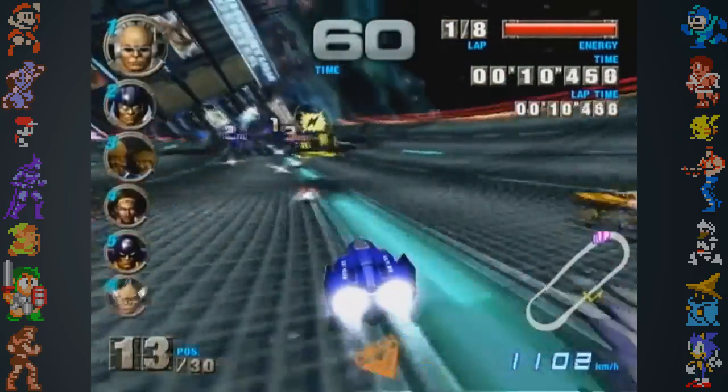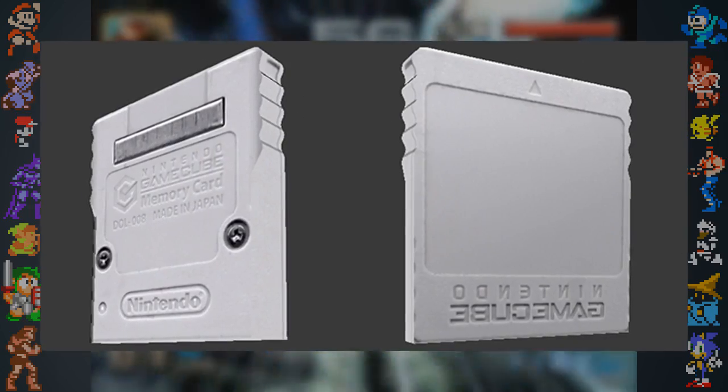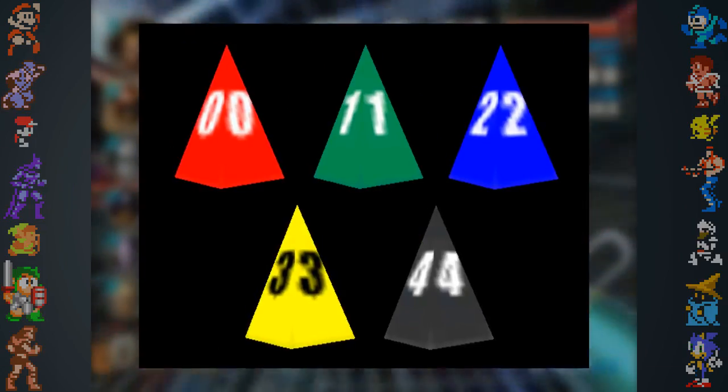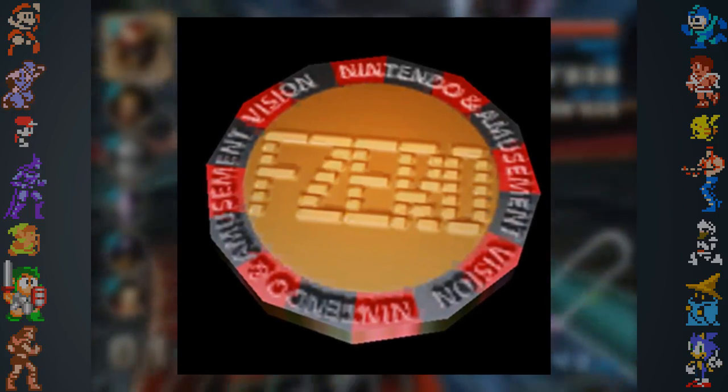A number of unused models can also be found within F-Zero GX's ROM. This includes a flag, a fairly detailed memory card, a pylon, test cones, and a coin. The coin was possibly intended for use within the Casino Palace track.